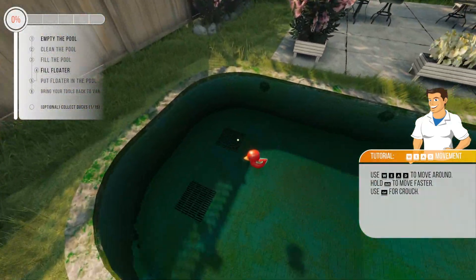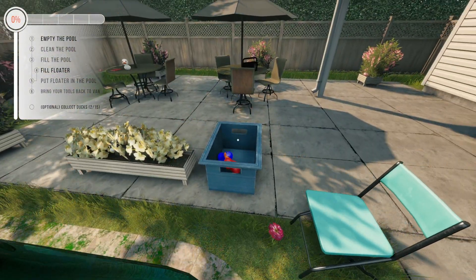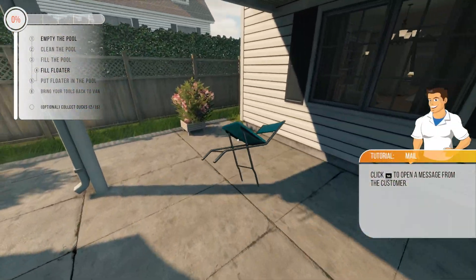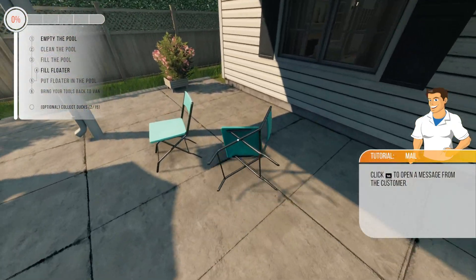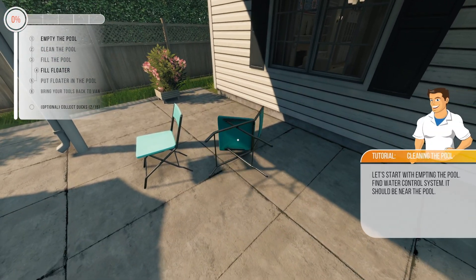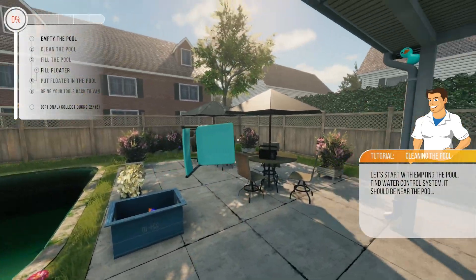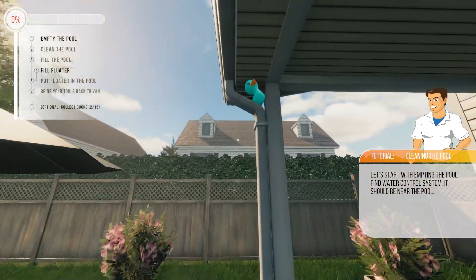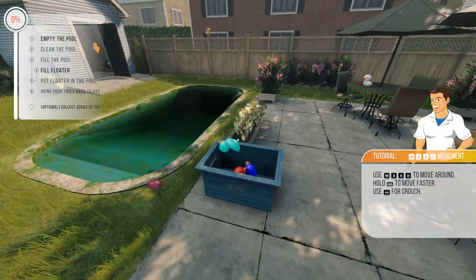Let's drop it in there. So we need to empty this pool out. Oh, I fell in the nasty water! Let's move their chairs — the chairs are in the way. I can't stand this chair back up, so it's just going to be on its side. There's another rubber duck — these things are everywhere.